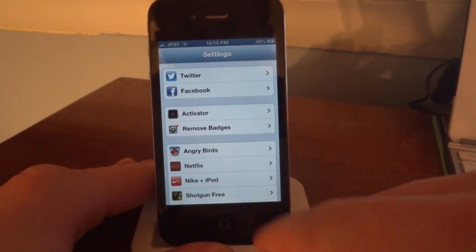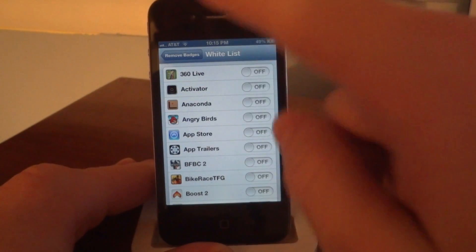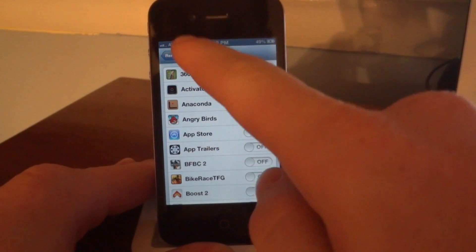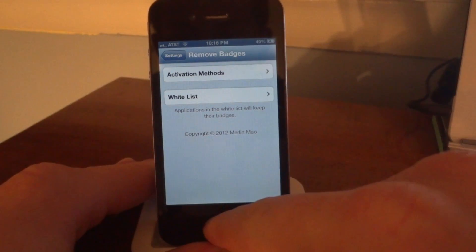We'll go to the settings real quick and show you guys what the deal is there. When you open the settings tab you have two options. You have the whitelist, and basically what that's gonna do is when you activate any apps, it's gonna allow it so the badges will not disappear when you do a certain activation method.